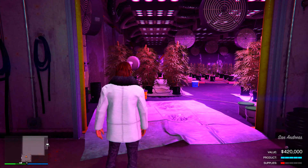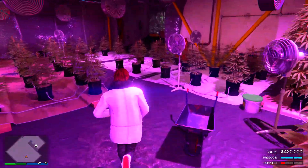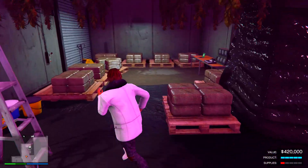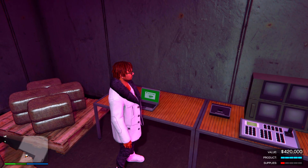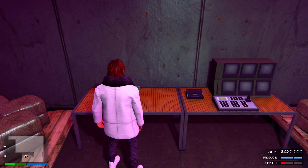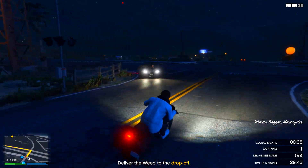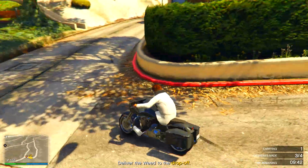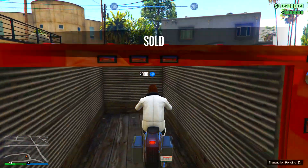Next I went to my weed warehouse. Because production speed is doubled this week I wasn't expecting it to be full, but it was. A full warehouse gives me 630k. For this sell mission there are four bikes to deliver, but it's not that bad since you have half an hour. I delivered all four bikes in literally 20 minutes with 10 minutes to spare, and got 630k. Now we're around 1.2 million.